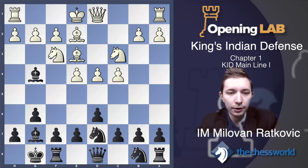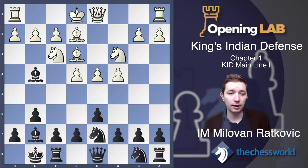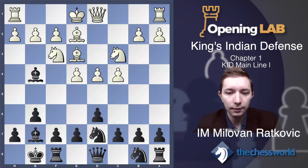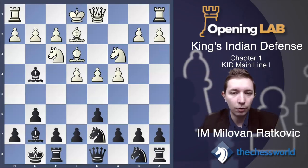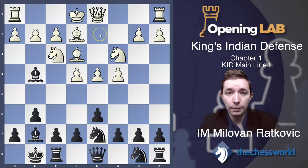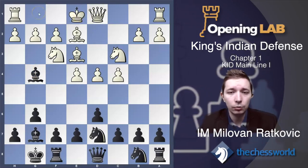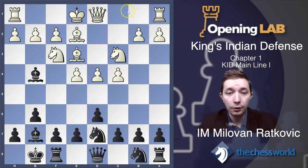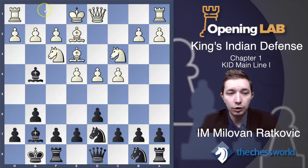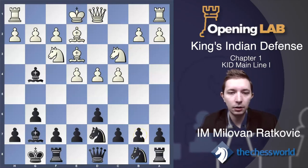Don't worry that your d7 knight is blocking the b8 square — it's very easy to develop the b8 knight later. There are several ideas behind this Nfd7 move. Now it's a key moment because white has a lot of options. We will analyze six possible moves for white: Queen to d2, Knight back to d2 to eliminate the g4 bishop, castling, Rook to c1 which is actually the main move, Knight to g1, and Queen b3 to attack the b7 pawn.